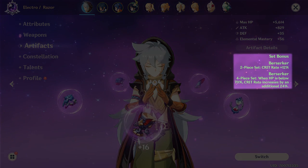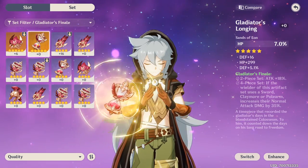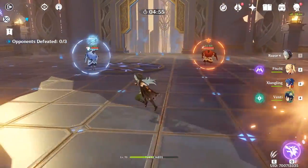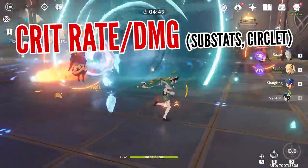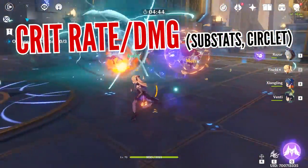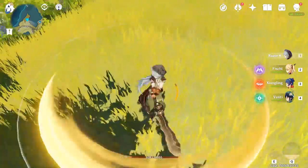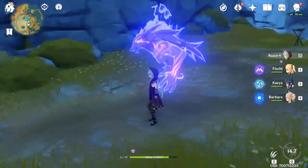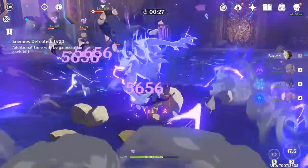Regarding artifact sets, Razor can use Berserker's 4-set bonus, or the 2-set or 4-set bonus from Gladiator, provided you get lucky with main stats. You could also obtain the 2-set bonus from Bloodstained Chivalry, Martial Artist, or even Sojourner for the 18% increased damage. Basically, you want good critical hit rating and damage from substats and the circlet's main stat, while also trying to get as much damage boost from set bonuses. You should not build Razor around charged attacks or elemental mastery, since he loses charged attacks during his burst and elemental mastery causes him to lose out on his physical damage.